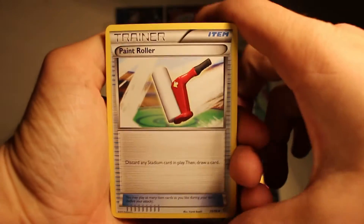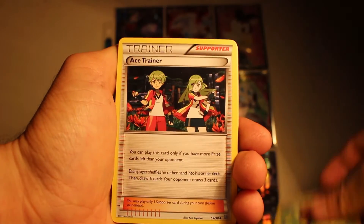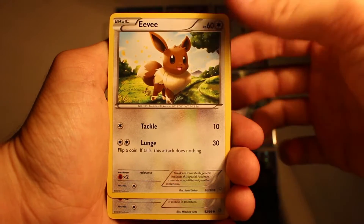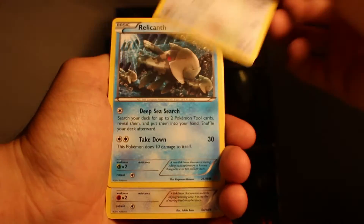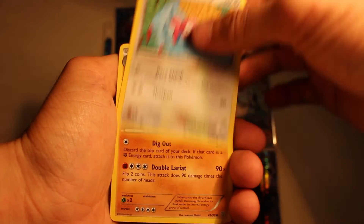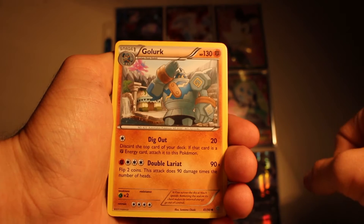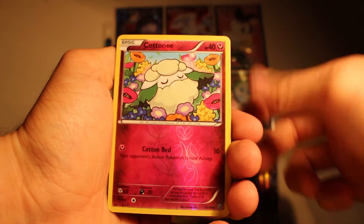So we start off with a paint roller, Arados, Ace Trainer, Eevee, Persian. I took so many cards out there. Then we get a Relicant and a Porygon. Golook — you won't be the last card, hopefully not.